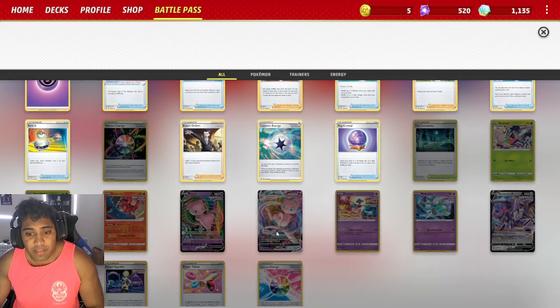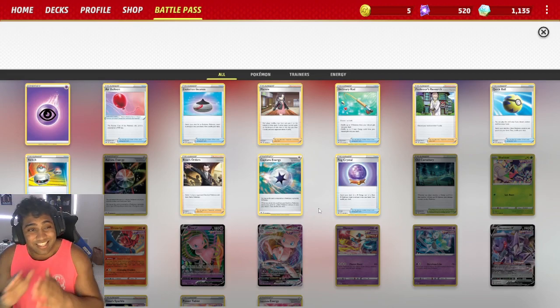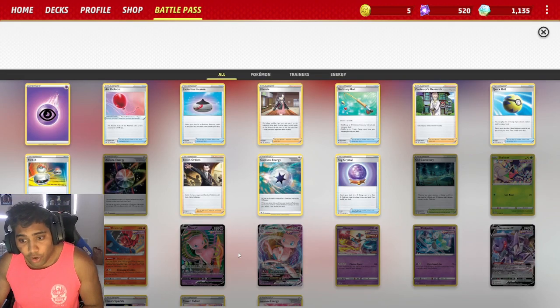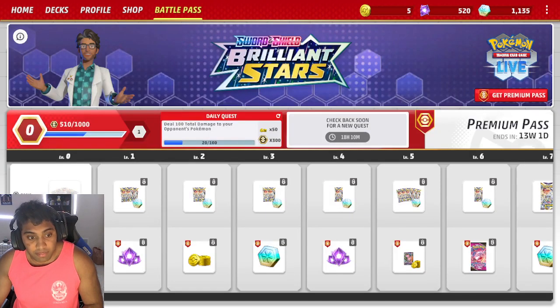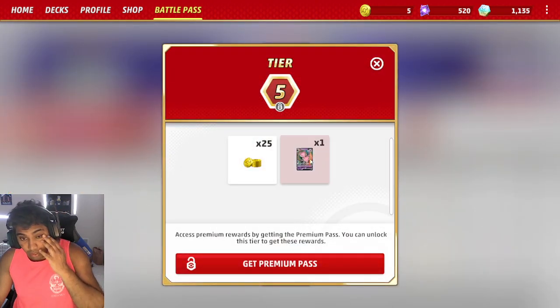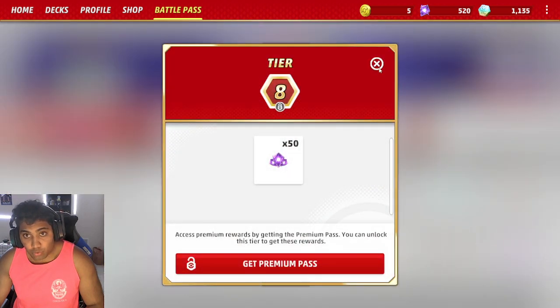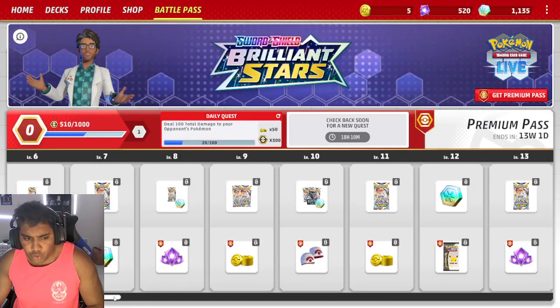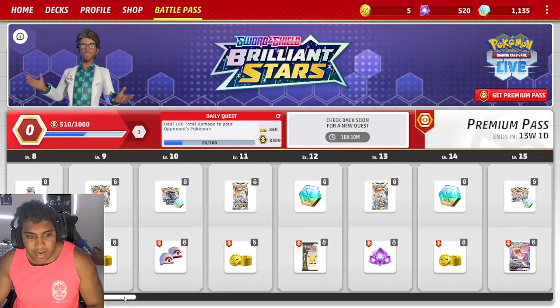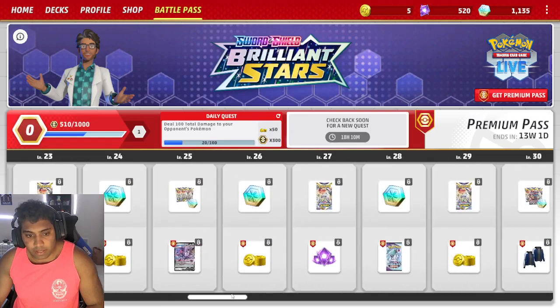Off the bat, you're getting a 60-card deck of Mew V-MAX. You're getting a 1-1 or maybe 2-2 Mew V-MAX line, Fusion Strike Energy, and all these cards. Mew V-MAX is a tier 1 deck — it's probably the tier S best deck in format — and they are handing you cards to already start building it. It's really not too good to be true, because looking at the rewards across the line, you're getting about 50 crystals at a time back, and as soon as you hit level 5 you get another Mew to add to your Mew deck. So now you have a more competitive deck to continue playing. More crystals and credits as you go along the line, some coins, some cosmetic items for your avatar, other booster packs, and then another Mew V-MAX to continue that collection.